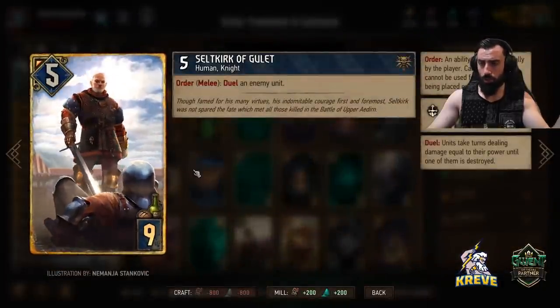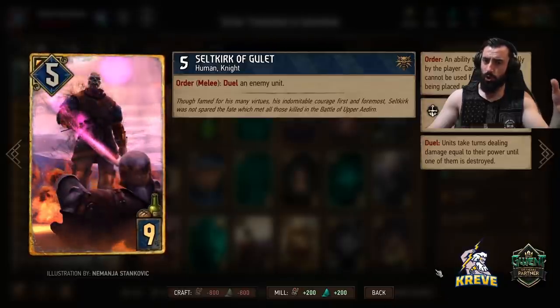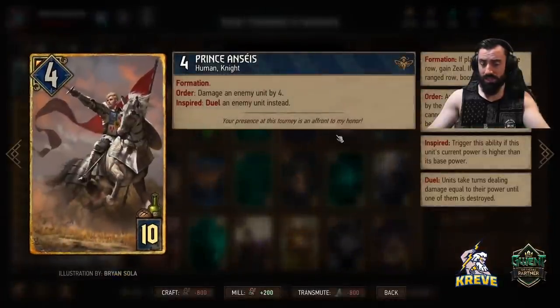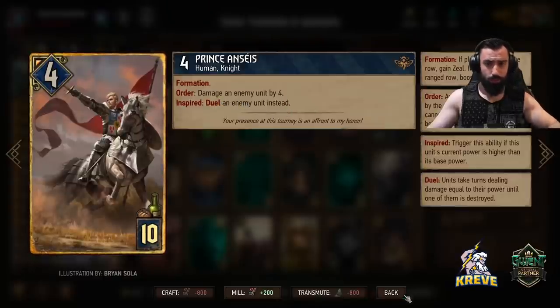Selkirk for some control - we get to duel an enemy unit, use one leader charge on it. You could commit Selkirk or Prince round one - one or the other, not both. Use them as you need to for control. Play Selkirk on the ranged row so you get a boost and then click leader on it. If you don't want to waste leader and want to save it, you could just play it on the melee row for Zeal and get to do four damage to a unit.